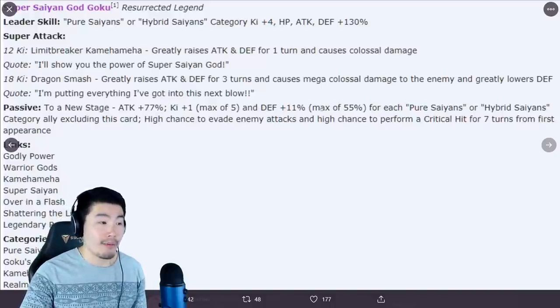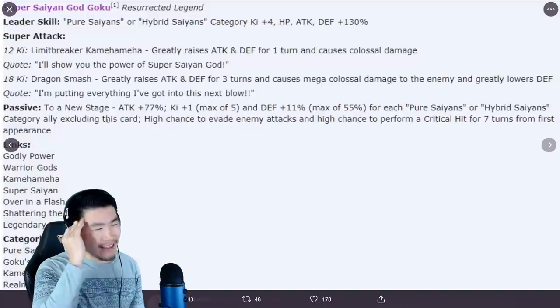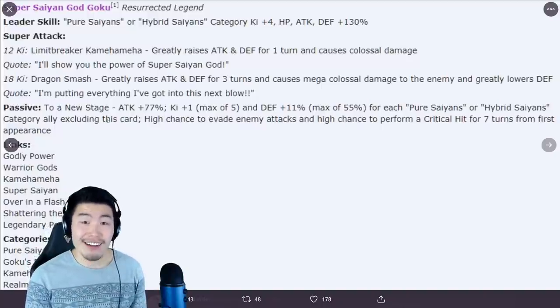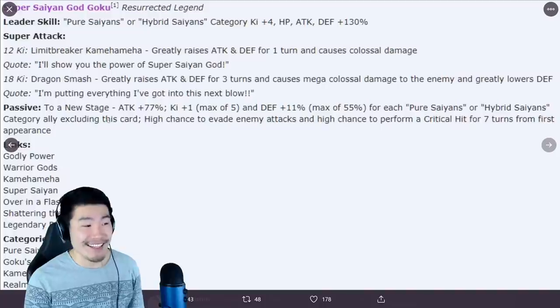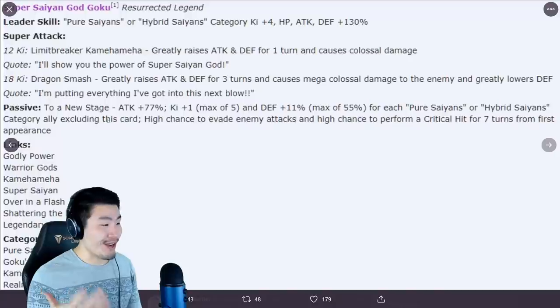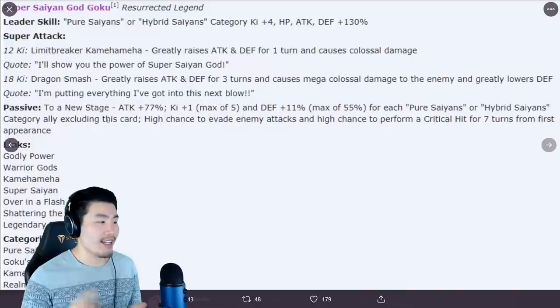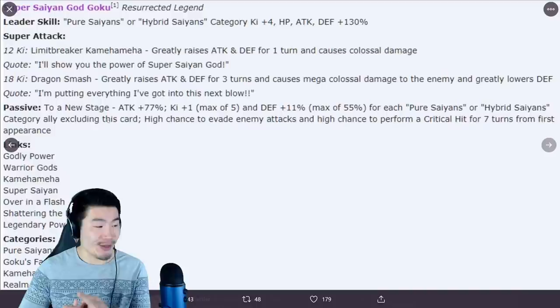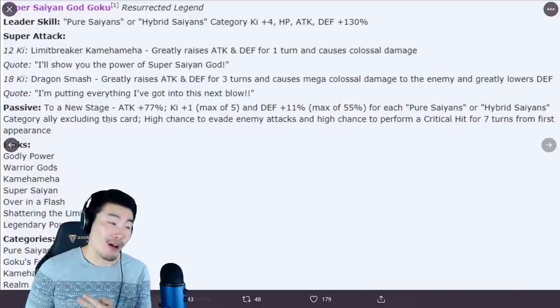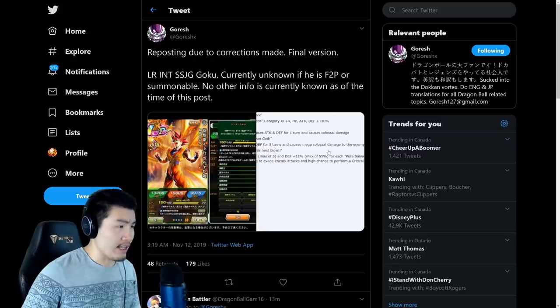Defense plus 11%, max of 55% for each Pure Saiyans and Hybrid Saiyans category ally. I think it's too soon to judge this card. Links are Godly Power, Warrior Gods, Kamehameha, Super Saiyans, Over in a Flash, Shattering the Limit — no Fierce Battle, which is unfortunate — and Legendary Power. Categories are Pure Saiyans, Goku's Family, Kamehameha, and Realm of Gods. Four categories right there. Those are the full details, at least according to Goresh. Huge shoutout to Goresh for the translations.